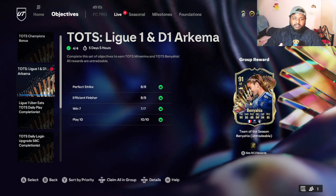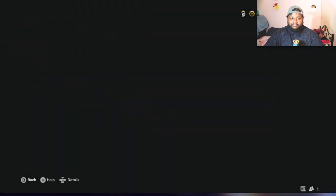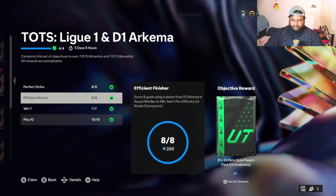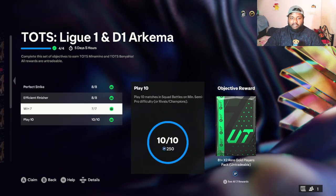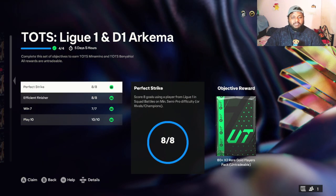First off, you have to do four sub-objectives. When you come to the objective page in the live section, you can see Ligue 1 and D1 Arkema. The face of the objective is a 91-rated striker, but if you click on it you can see both cards are available once you complete the four objectives. Usually when you complete one objective you get one player, but now you get two players — which is actually pretty cool.